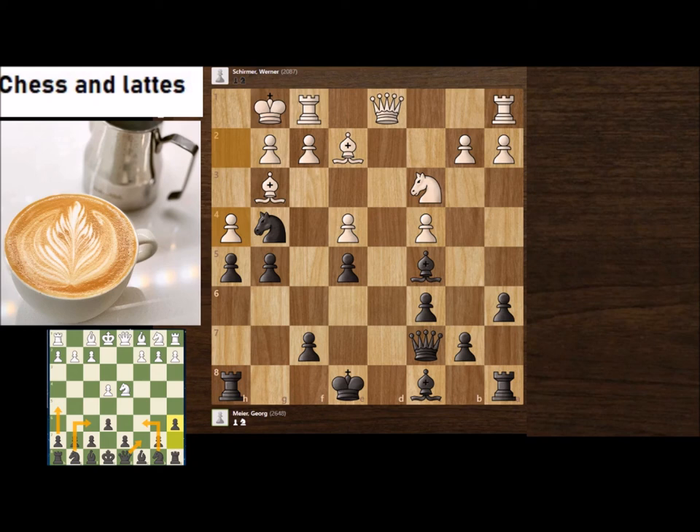Let's see what happened after h4. Qe7 — excellent, remember you want pressure on this. White took, queen took. Now we want h4 and h3. White plays Qc1 trying to trade queens — no thank you, Qf6.